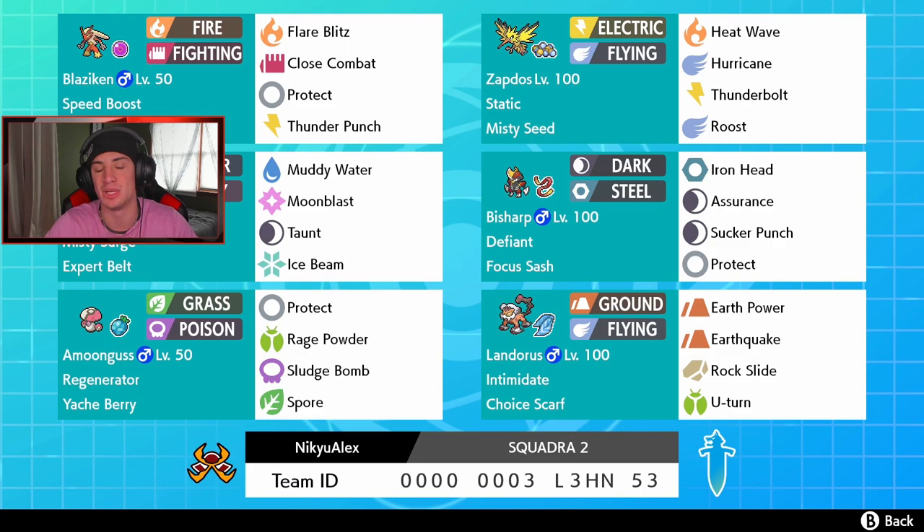On the right side is our focus sash Pokemon — a Defiant Bisharp. Defiant is gonna roll out well considering we got a bunch of intimidate Pokemon in Series 7. Landorus has been used a lot, and then you also got Incineroar and Arcanine. So if they have any intimidate Pokemon, we're gonna try to get Bisharp in, get that Defiant boost and roll from there. Bisharp has Iron Head, Assurance, and Sucker Punch for first turn priority. Bottom left we got our support with a Regenerator Amoonguss and a Yache Berry — normal moveset of Rage Powder, Sludge Bomb, and Spore. And in the final spot is our Choice Scarf Landorus with Intimidate. This thing can swap in and out, absolutely outspeed everybody with the scarf, get that attack drop. It has Earth Power, Earthquake, Rock Slide, and U-Turn.